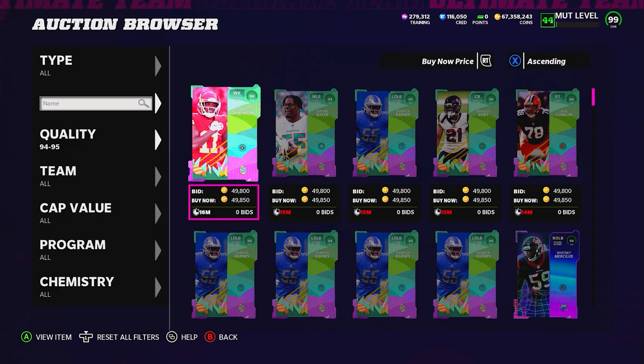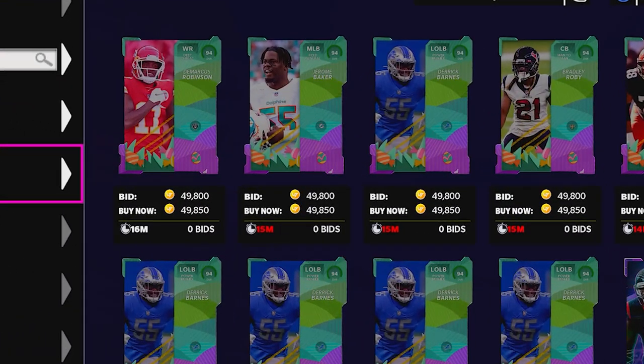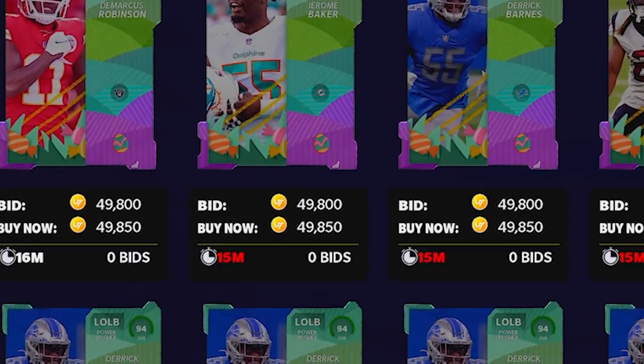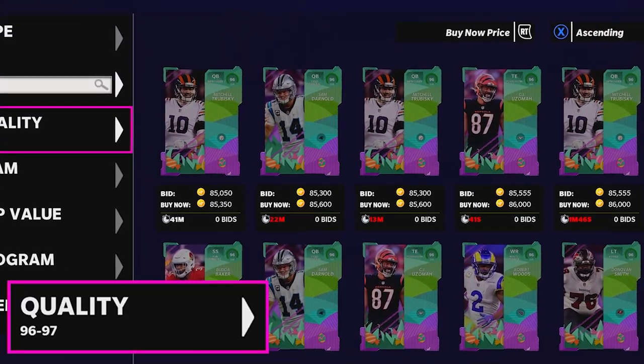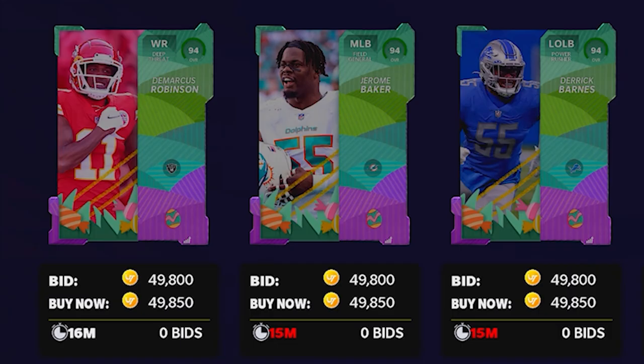To find this number, all you're going to do is look up the 94 to 95 filter. You're not going to sort by program, you're not going to sort by position — you're just going to see what is the cheapest price for 94 overall. If you want 95, 96, or 97, put in that filter. But for the 94 to 95 range, we're simply looking at the cheapest 94 overall at the unfiltered price, which comes out to about 50 to 51,000 coins.